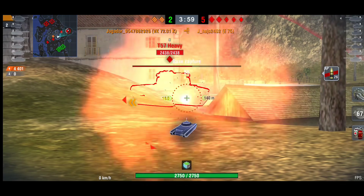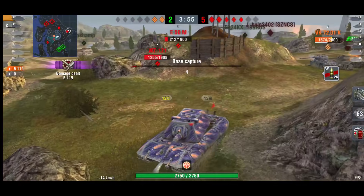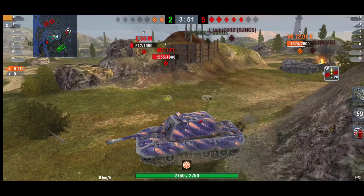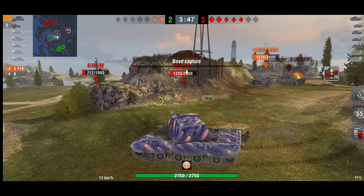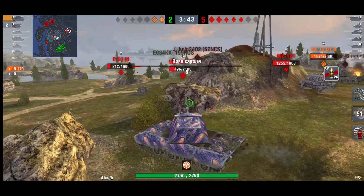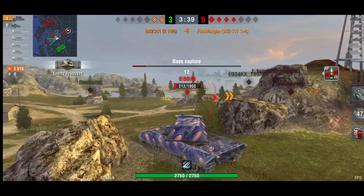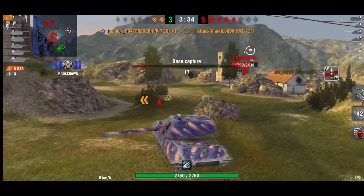The T57 is capping so he really needs to just reset the cap to allow more time — you don't want the T57 to cap out when this could be an easy win. Considering the T57 is still trying to cap, we know he's not a fantastic player, so we can leave him for a bit and go for these one-shot tanks. There goes the WZ and now it is a two versus four.